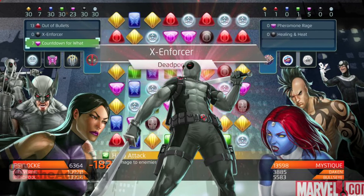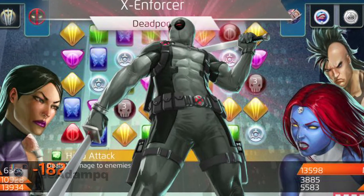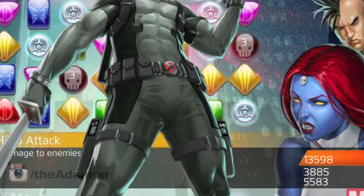His black ability, X-Enforcer, is a passive tile dropper. So whenever one of your allies takes damage, Deadpool will place a countdown tile that activates to avenge the damage dealt to teammates.